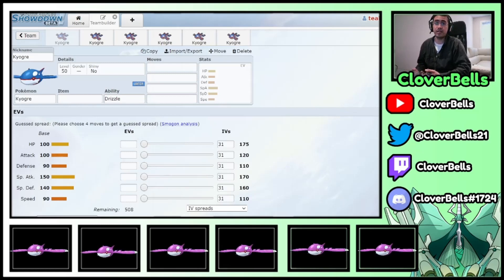Sometimes people just go on Picolytics and find the first spread that they see, copy that, and put it on their team. I think that's a mistake, because every time I ask them 'do you know what the spread does?', they say no, they just copied it from Picolytics. You can't do that, because certain spreads are specific for certain teams. If your team doesn't have those elements, then that spread doesn't make sense. Always understand and know what the spread does before you take it, otherwise it just doesn't make sense.